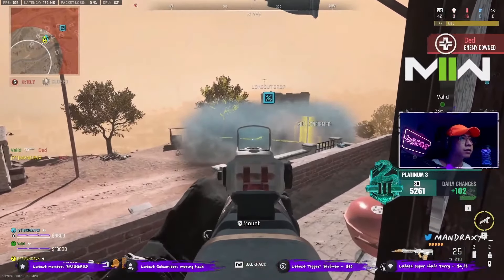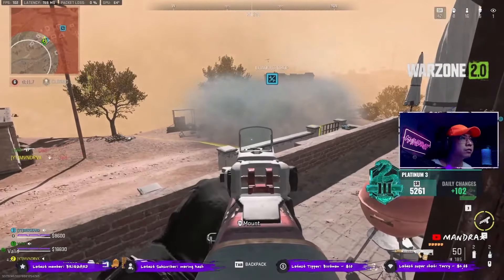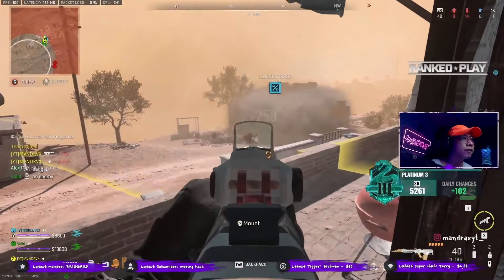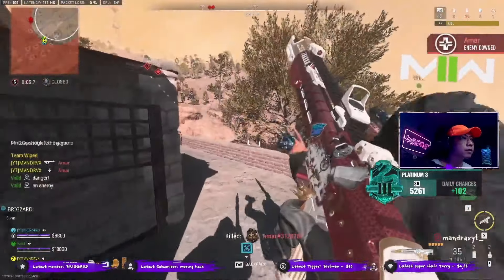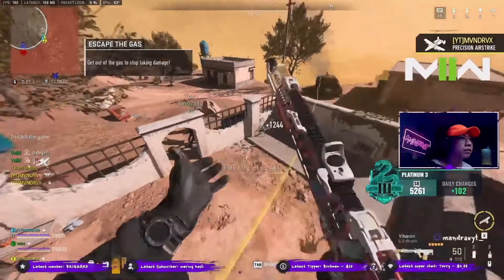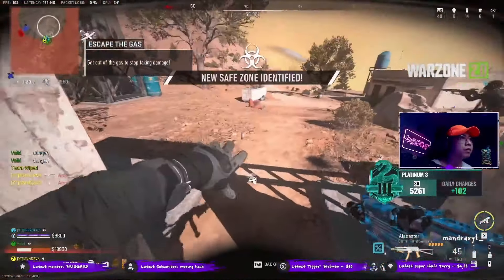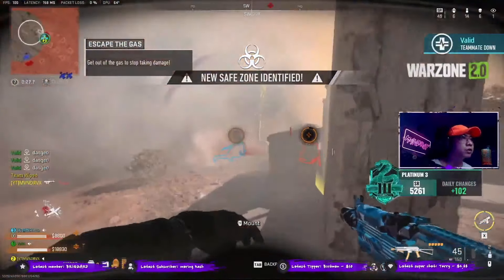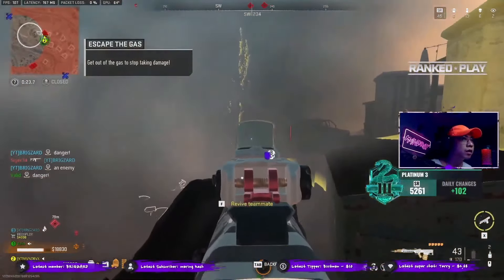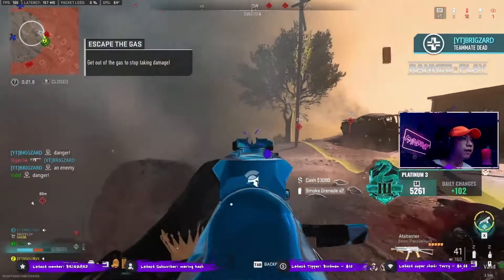Leaks suggest that Vondel will have 12 points of interest in total. Since Activision mostly takes inspiration from real-life locations, they will look almost similar to the pictures I'm about to show you in the video. Hopefully Activision won't run into any licensing or copyright issues again, like what happened during the launch of Modern Warfare 2 where two multiplayer maps were not added due to being hyper-realistic compared to real-life locations.